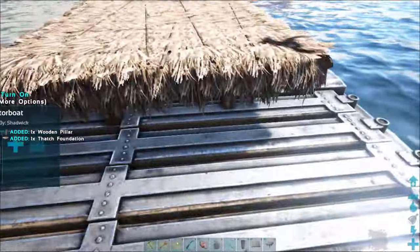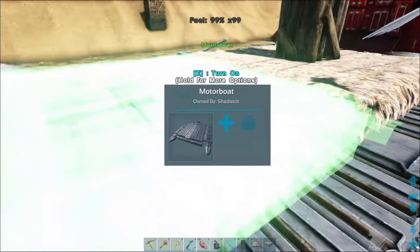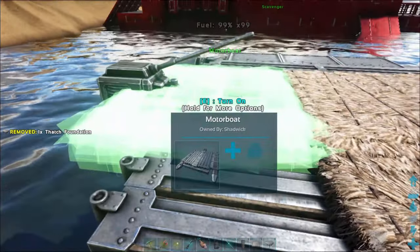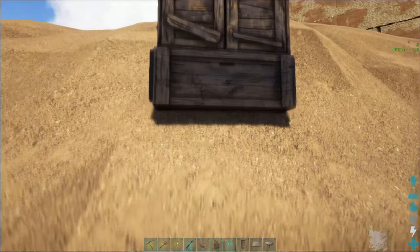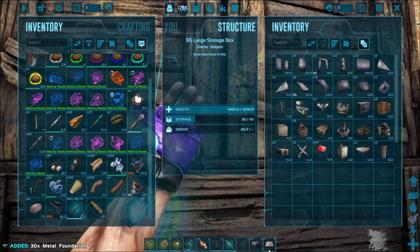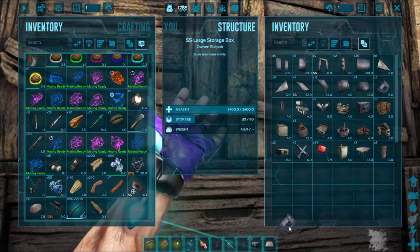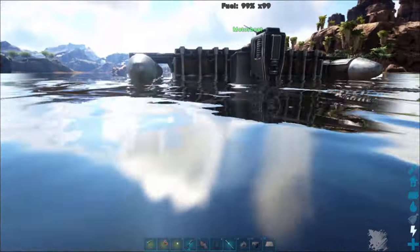That's how you lower it — you just repeat the process until you get it where you want it. You can see two snap points — there we go, it went lower, now we're good. Keep going until you get it where you want. Once I get it where I want it, I'll leave one thatch foundation down and go grab my metal ones. Let's grab these metal foundations, throw those in my inventory, and get rid of the thatch foundations. I don't need them anymore. I need 29 foundations and one hatch frame.